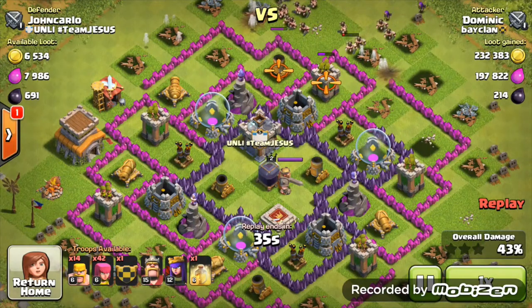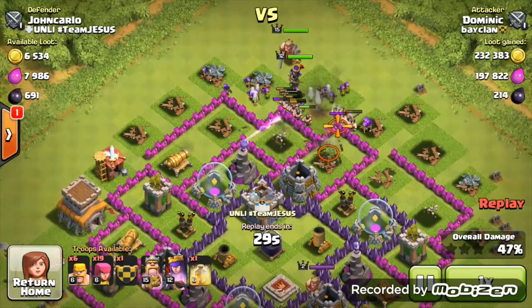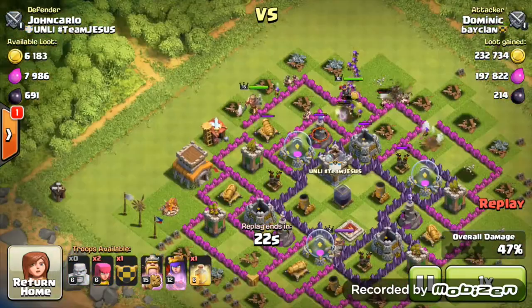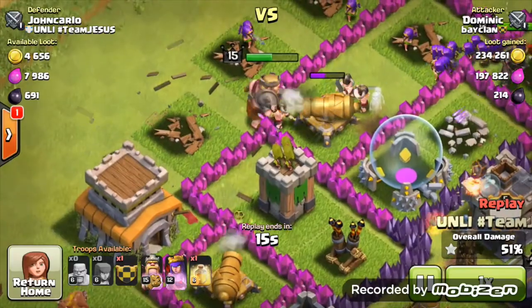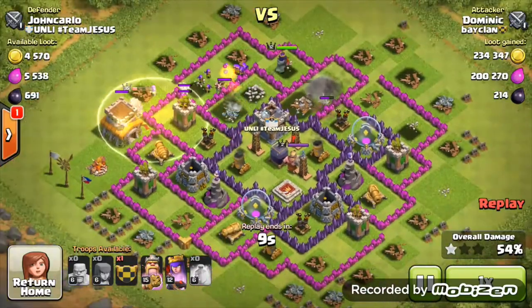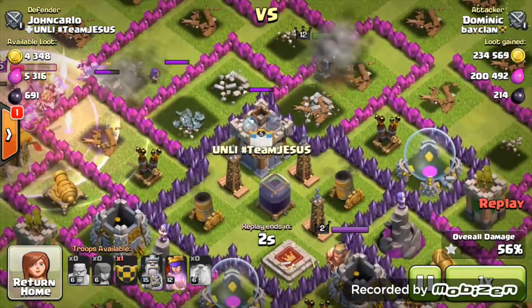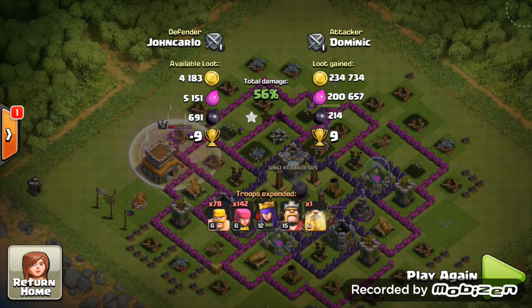Live commentary with 30 seconds to go: I put down all my barbarians and archers. The king heads off to the side — not ideal — and the queen is going to the center, which is great. The barbarian king is taking heavy damage and uses a heal spell. But then the queen goes to the most pointless spot. I didn't get that dark elixir, which sucked, but I still achieved over 400,000 resources from that attack.